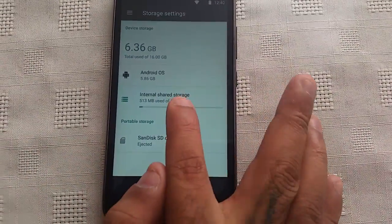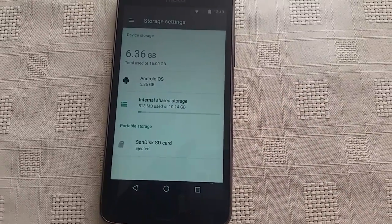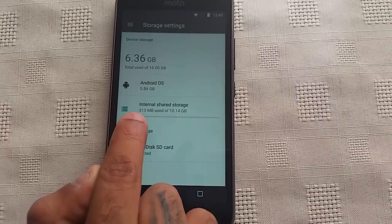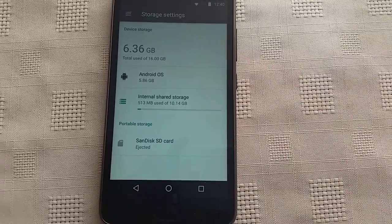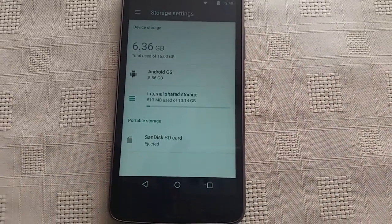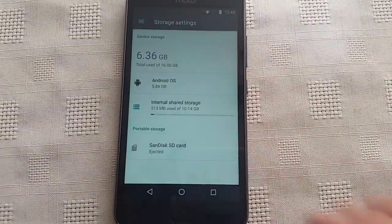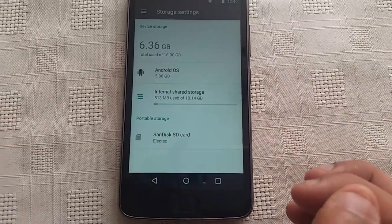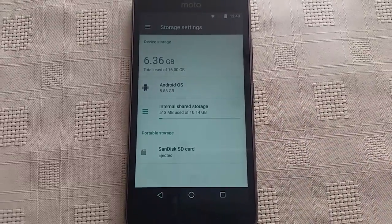Okay, so fresh out of the box you're going to get 10.14 gigabytes out of your 16 gigs. 513 megabytes is occupied by the pre-installed applications, and the Android OS is taking up 5.86 gigabytes. So in total we're using 6.36 gigabytes out of our 16 gigs, which leaves 10.14 gigs.